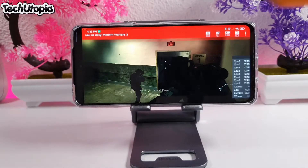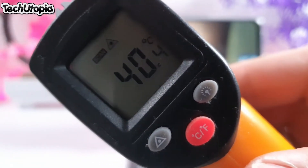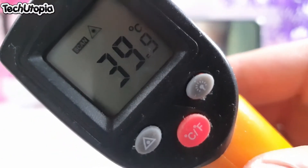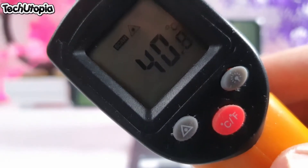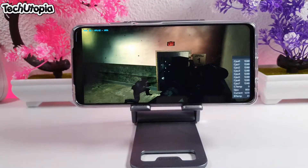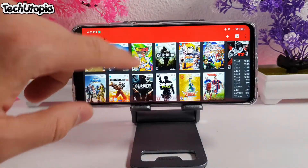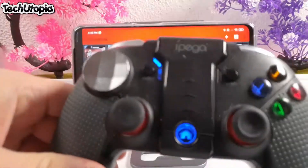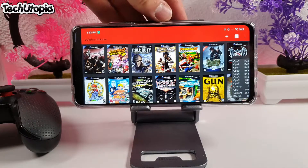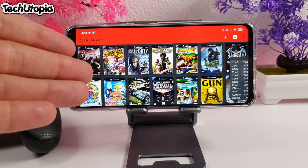Let's check the temperatures — 40.5 degrees. The DAEM PS2 Pro emulator was heavier at 41.6; this one hits almost 41. So no overheating issues with the Snapdragon 750G during emulation. Thank you for watching — subscribe to my YouTube channel, shop online with my links, and leave your opinions about this phone and the Snapdragon 750G Redmi Note 9 5G Pro in the comments. Peace.